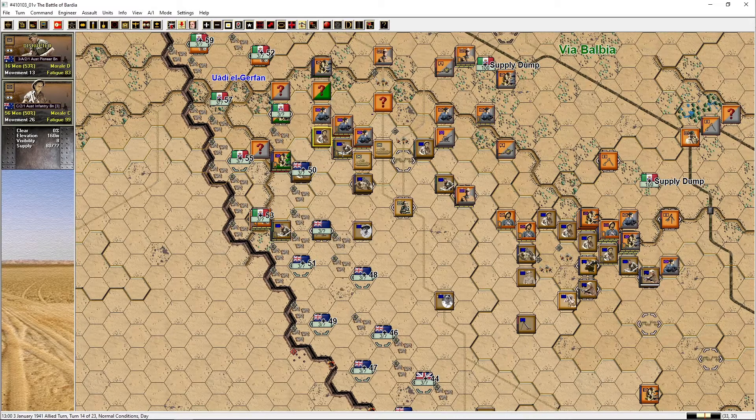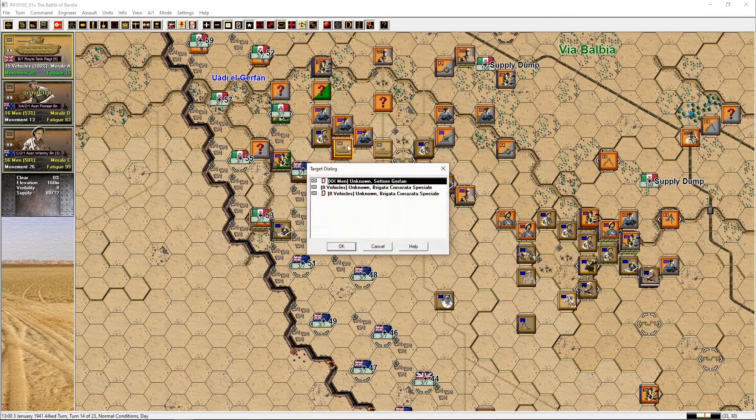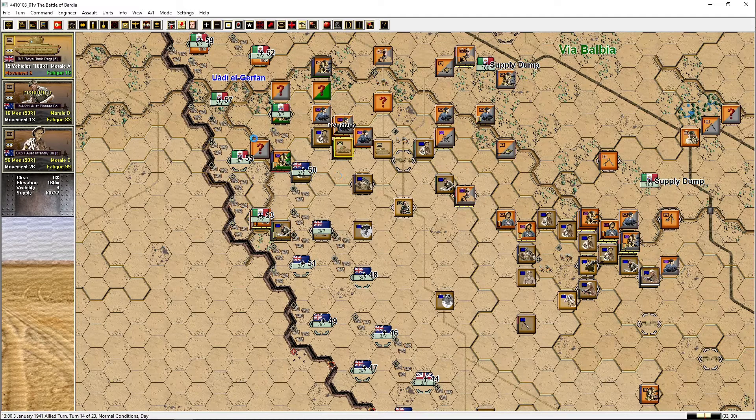This is a problem — these guys are down to 50 percent. Maybe I can join them up with those guys. We need to get the armor in here — we have five vehicles there. Maybe shift these guys a bit and get the armor in there. It's going to be overstacked, maybe not. Let's get those Matildas in there. It's definitely overstacked now. Let's take care of the armor — five vehicles knocked out, three left. Going for those eight vehicles — another five knocked out.